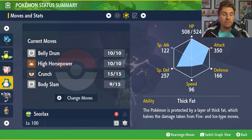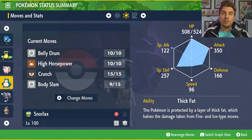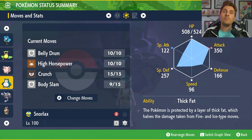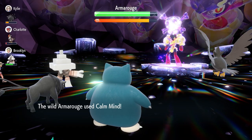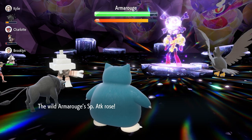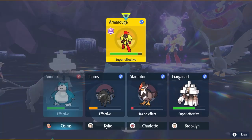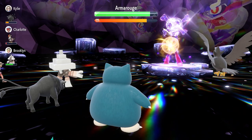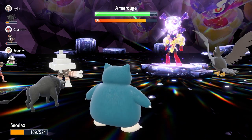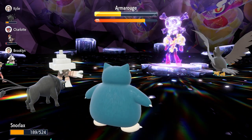The ability here is Thick Fat, and this is one of the big bonuses with Snorlax. If you're going against Tera Pokémon that are primarily hitting you with Fire or Ice type attacks, Thick Fat gives Snorlax an even bigger advantage because you're taking half the damage from those attacks. You've got excellent coverage between the Ground, Dark, and Normal type attacks — you're going to be able to hit pretty much everything you come up against. Belly Drum is there to max out your attack very quickly, and because of the sheer bulk of Snorlax, you'll soak up hits and retain health back through the Shell Belt very quickly. Snorlax is just a very reliable Pokémon to have as an option.